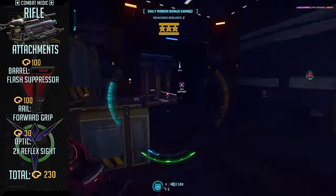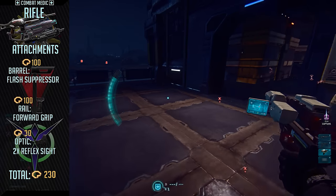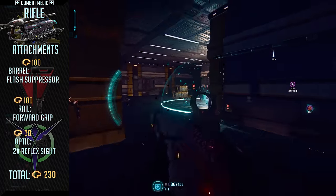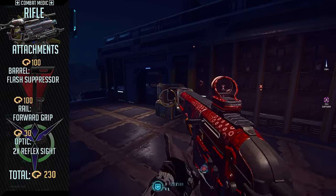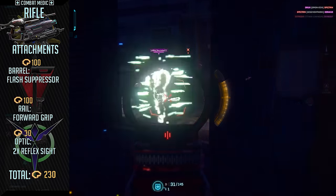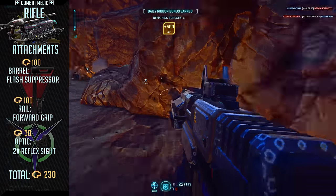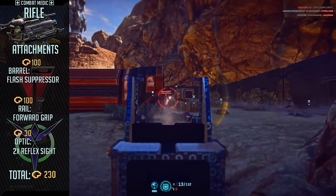Lastly, barrel attachments. If you're short on certs, you can skip this slot entirely, as it won't really affect your weapon's performance too badly. Suppressors are a good choice, as they keep you off the minimap while firing. The disadvantage is it slows down your muzzle velocity, which will make you have to lead your shots against enemies moving perpendicular to you, even at 5 meters or so. So I'd actually recommend running with the Flash Hider instead. There's no disadvantage to using it, and it will make tracking targets in low light environments much easier, since you won't be seeing a big muzzle flash in your face every time you fire.